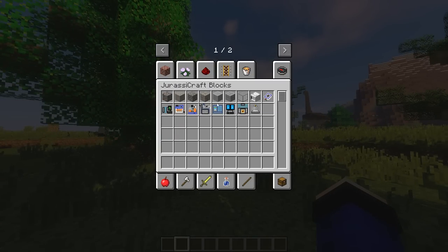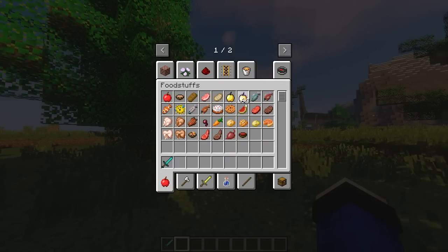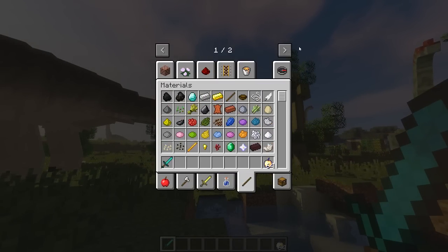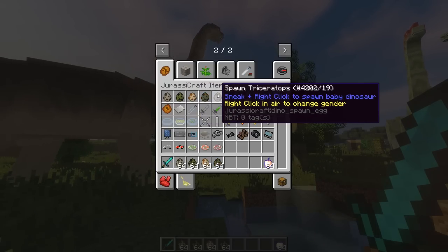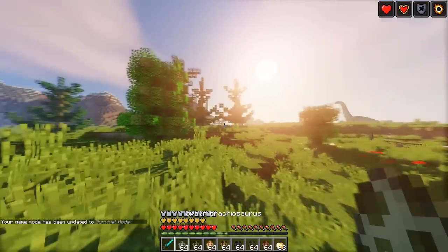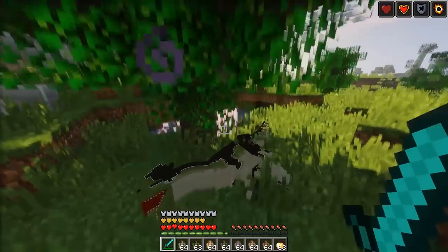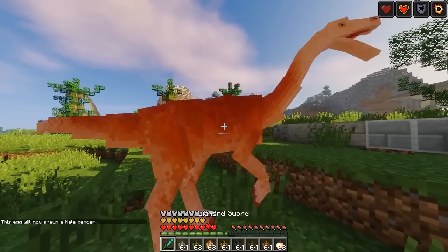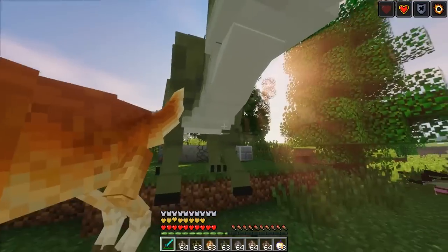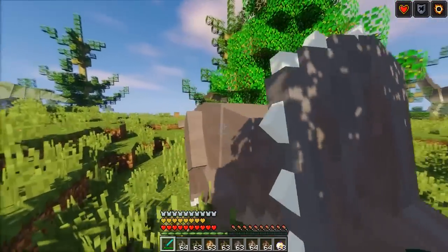Sekarang kita bakalan nyerang dinosaur-dinosaur sini, coba nge-tack ya temen-temen, pake diamond sword dan armor juga, pake golden apple ya. Seberapa kuat dinosaur sini? Kita coba di Dilophosaurus dulu - nggak nyerang balik, diem saja. Gallimimus - nggak nyerang juga. Triceratops - harusnya nyerang lah, ternyata nggak nyerang semua nih. Kayaknya harmless gini ya.